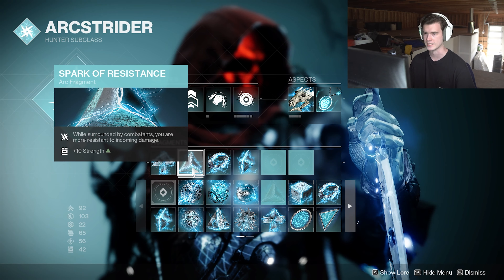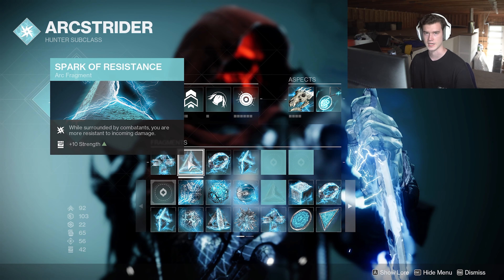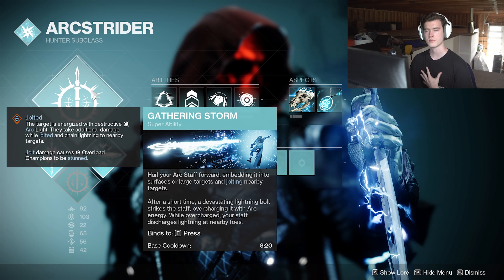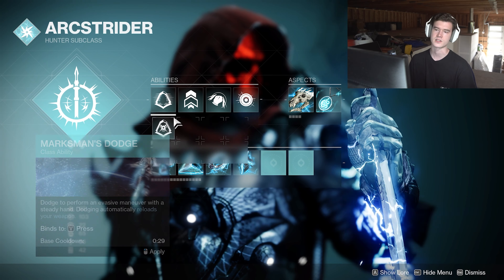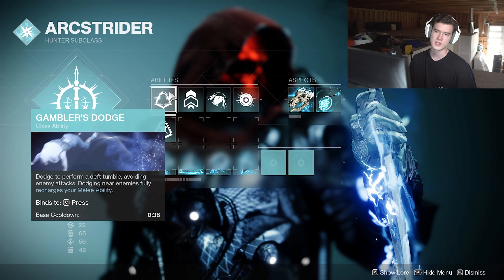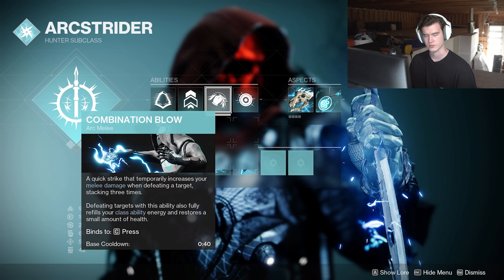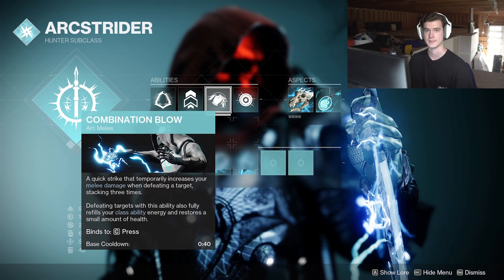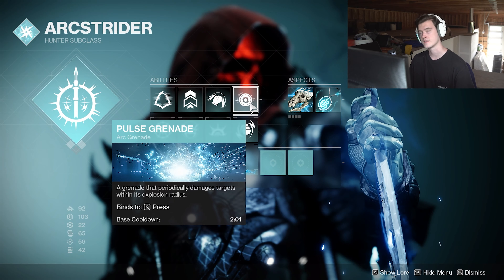Getting into the build, this will be on the arc subclass. A lot of synergies such as class ability regeneration and just being amplified overall is more heavily favored on the arc subclass than it will be on prismatic. And on prismatic, any fragments that made their way over there are inherently just more watered down than the ones you get straight on the arc subclass. As well as on the arc subclass, I wanted as much uptime on the damage resistance as I possibly could have.